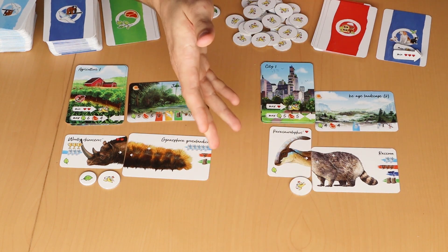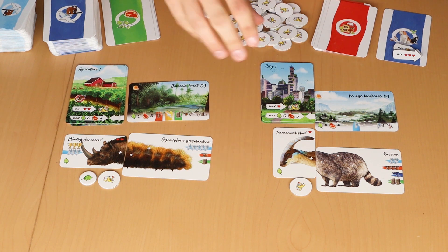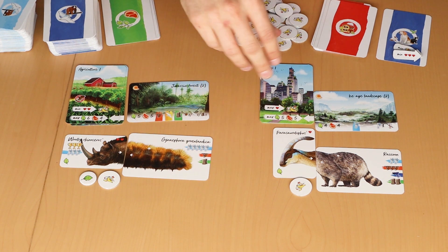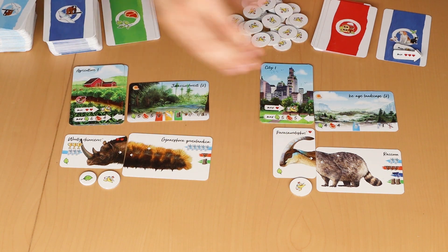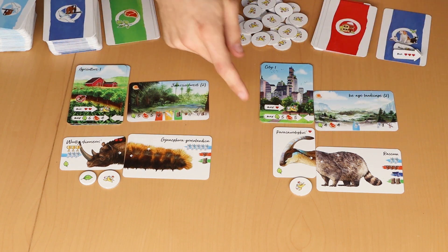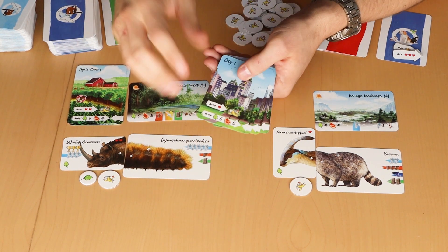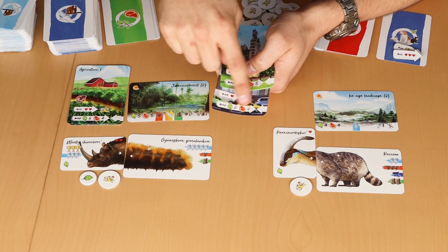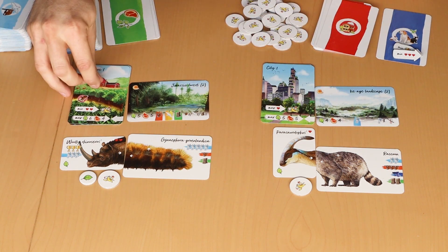Para raccoon also fulfills the waste conditions and now only eats waste — that's okay for it. Some event cards make waste a problem, but at the moment it's fine for both to eat waste, meaning they can live near humans and eat from their garbage. This is called the food limitation: the more the nature index drops, the less land and food is available in biomes.